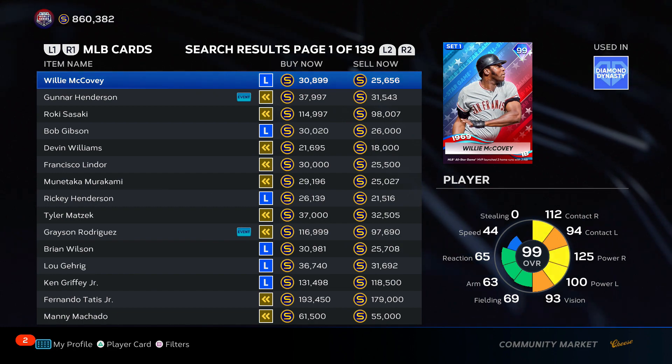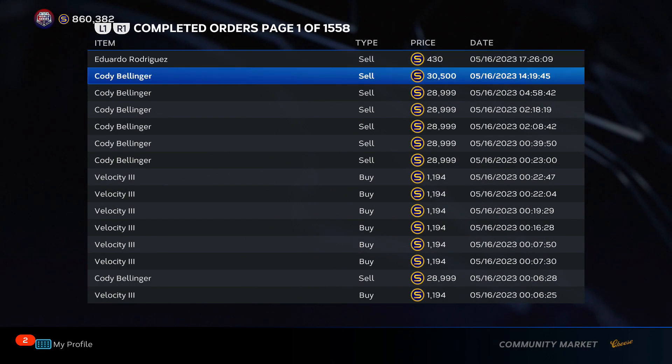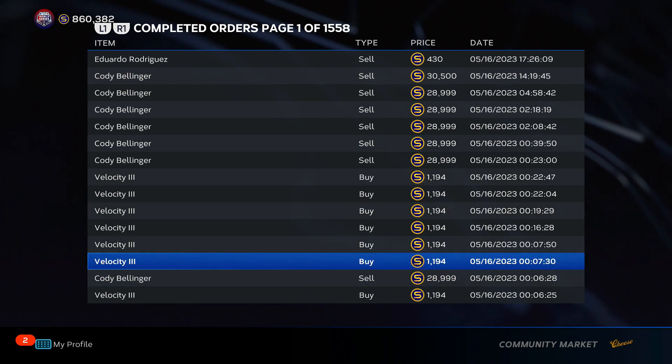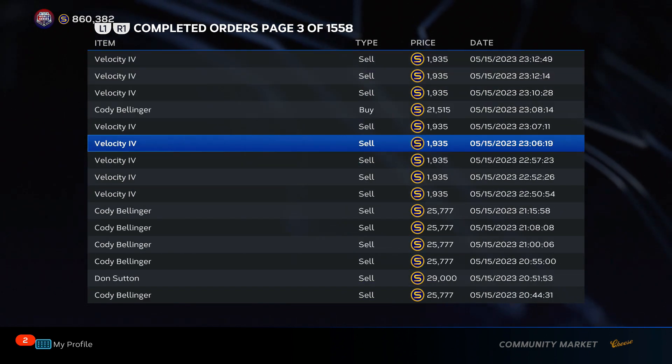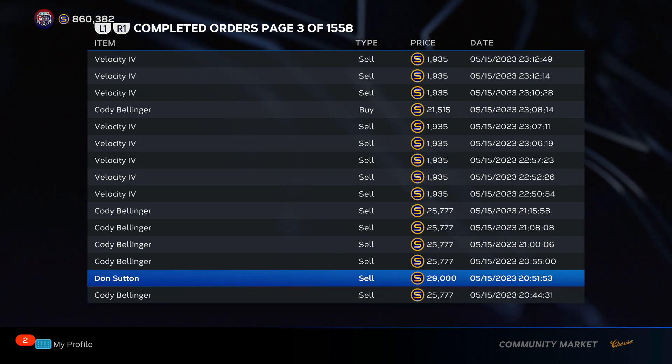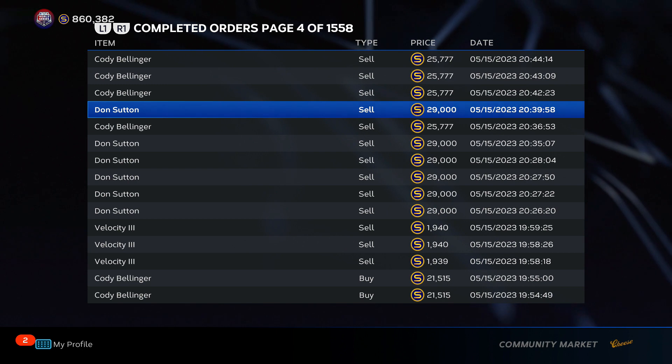To get into the essence of things, it's kind of like flipping cards. I don't even know how to explain it best, so I'll just go to my completed orders and show proof of me doing the stub making method. We got guys like Cody Bellinger, Velocity 3 — which I'll show what that means in a couple seconds — more Cody Bellingers, more Velocity 3, Don Sutton. You're seeing a lot of sell orders. What does that mean? It means my method's working.